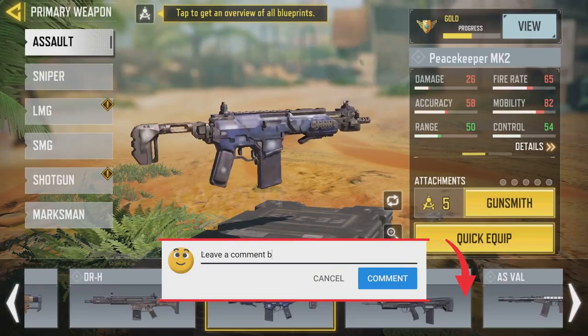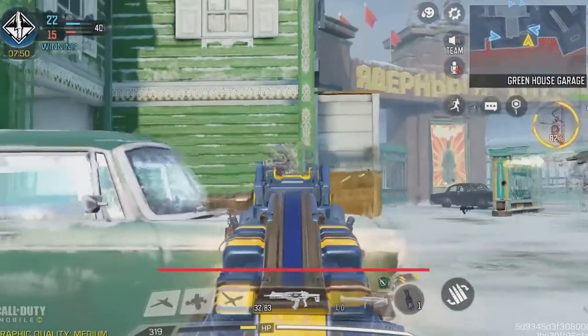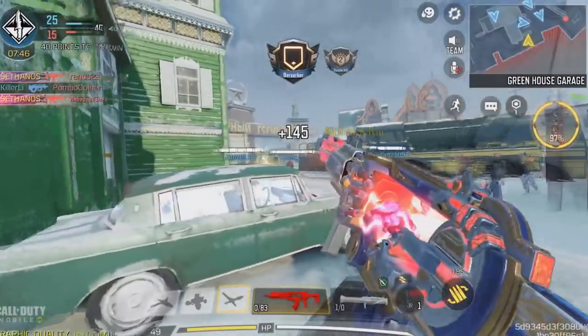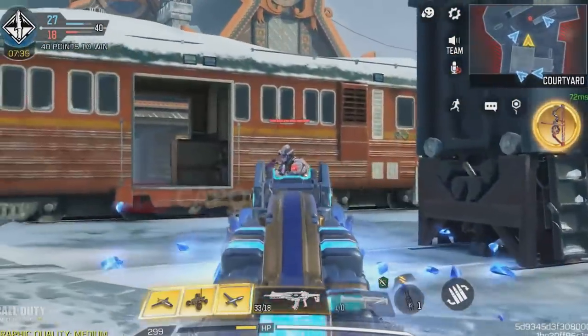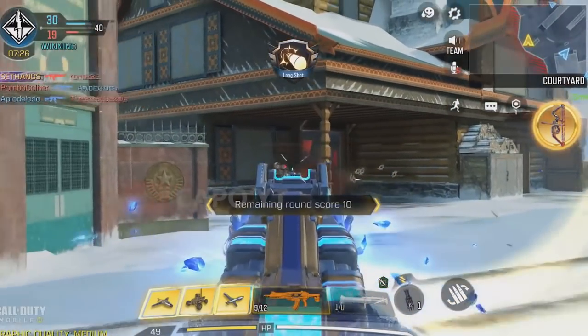No matter how many Peacekeeper skins we get, the mythic Peacekeeper Artifact is indeed the best skin for the Peacekeeper. The battle pass skin, Peacekeeper Spine Rattle, is also a really close call. But if you compare the kick of each of these iron sights, I prefer the Peacekeeper Artifact over the Spine Rattle skin. Also, this skin has some cool kill effects too.